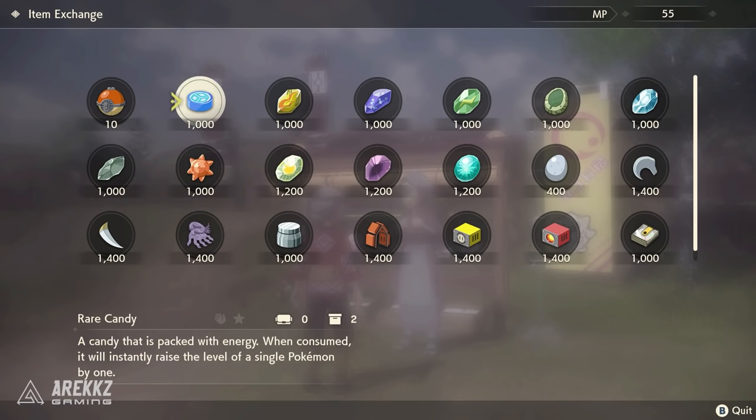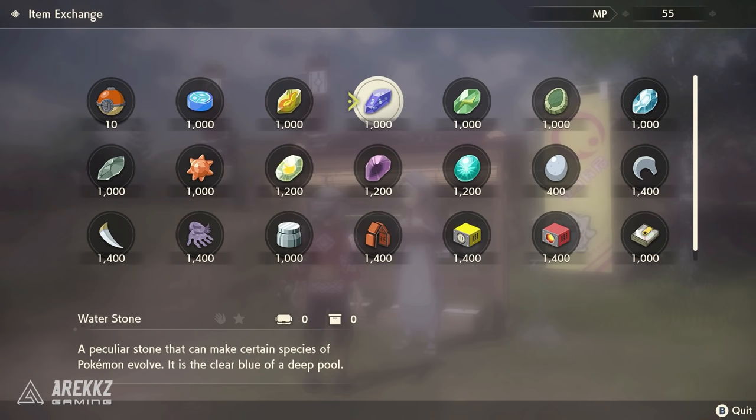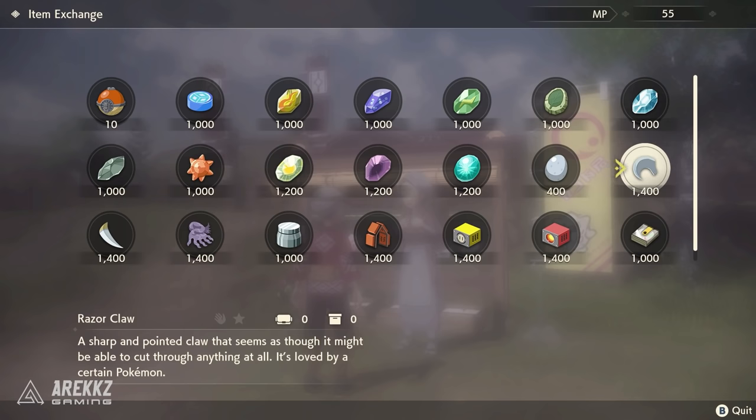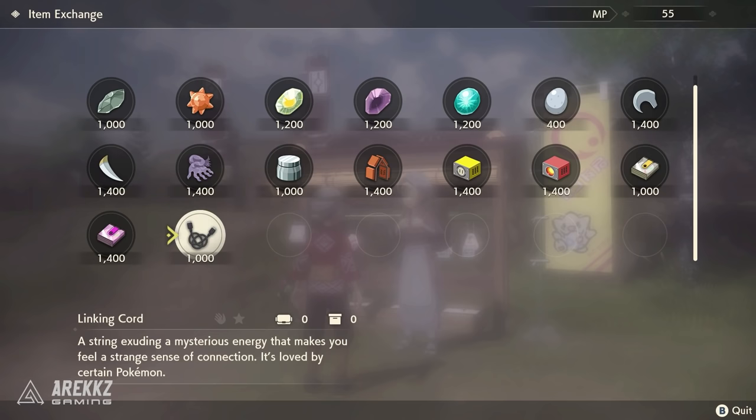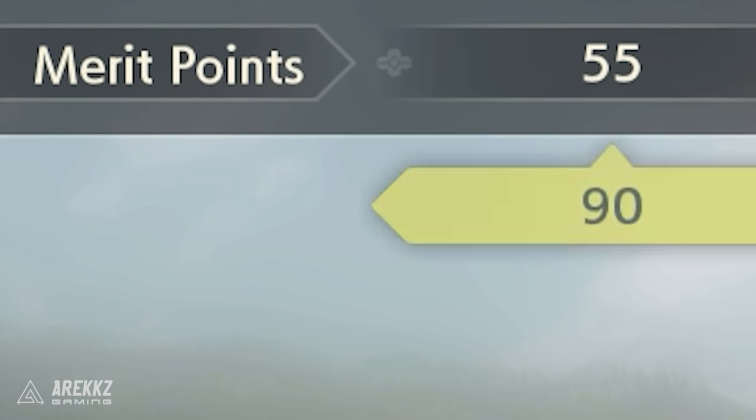A lot of these items typically pertain to ways to evolve certain Pokémon — the stones for your Eevees, rare candies, and the linking cord, which is a really cool way to evolve Pokémon that you would typically have had to trade for. Now you don't have to trade — you can just use the linking cord, so things like Haunter can evolve into Gengar on your own. They do of course cost merit points.